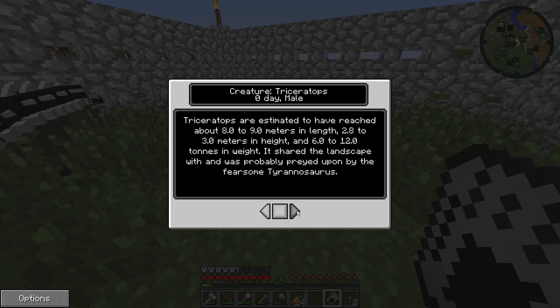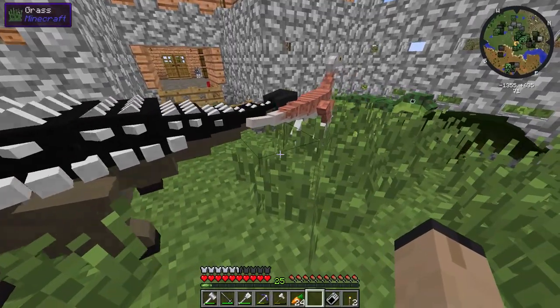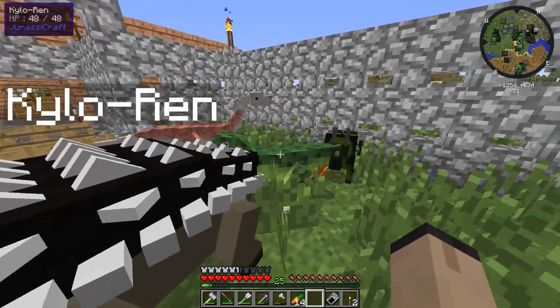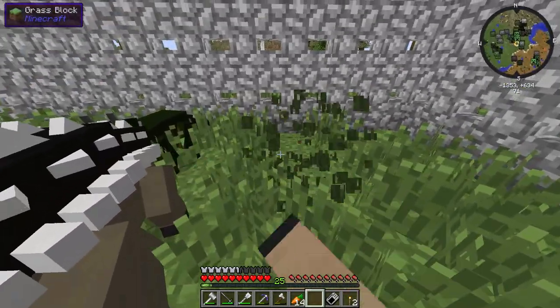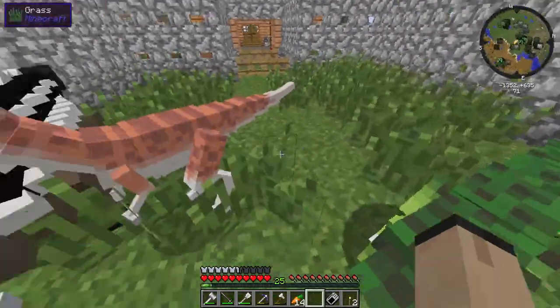Triceratops is estimated to have reached about 8 to 9 meters in length, 2.8 to 3 meters in height, 6 to 12 tons. It shared the landscape with and was probably preyed upon by the fearsome Tyrannosaurus rex. We're going to have to keep them away from T. rex then! Let's give them all some food - some carrots. We should probably get rid of all this grass and seeds.